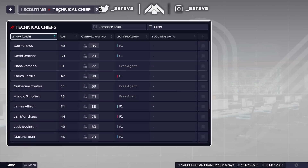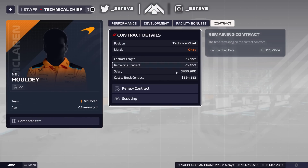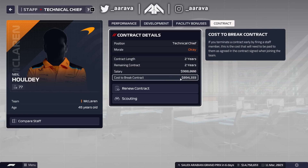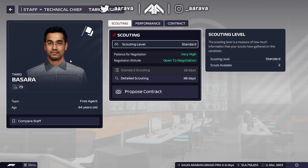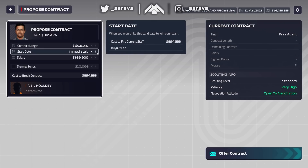The scouting has now been done for our potential new technical chief, Tarik Basara. He's 79-rated and open to negotiations. Our current technical chief is on a two-year contract at 988k, and that's the cost to break it. I think we should get this going straight away since this can really give us a long-term impact.